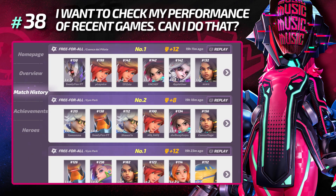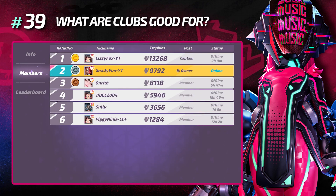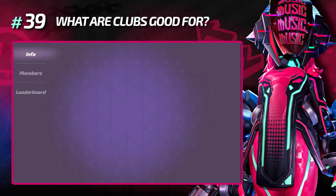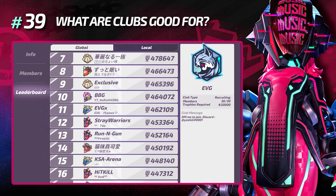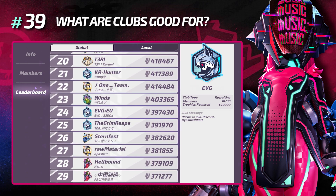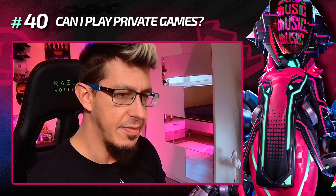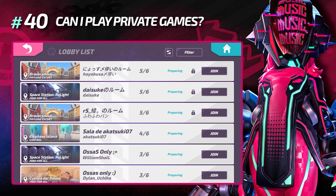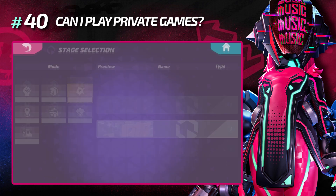What are clubs good for? For now it's mainly to have a team and players to play with, though you can also find party members through your friend list. Later there may be club rewards or club tournaments, but those haven't been introduced yet. Can I play private games? Yes — there is an option to create open or private lobbies on the game mode selection screen.